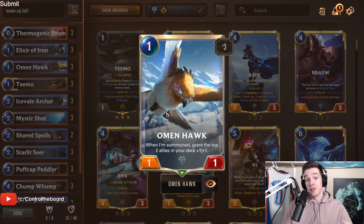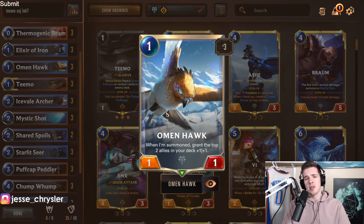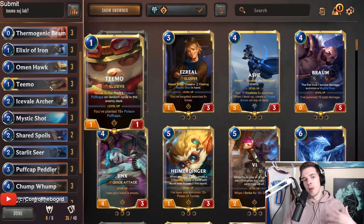Omenhawk is effectively an auto-include unless you're playing some Fizz shenanigans with Starlet Seer. Otherwise, just play this in any Freljord deck — the card is bonkers. I'm kind of surprised it hasn't been nerfed so far and I would not be surprised if it gets nerfed in the future. It does what you want to do in this deck, which is buff your units up, and Omenhawk gets you started on turn one.